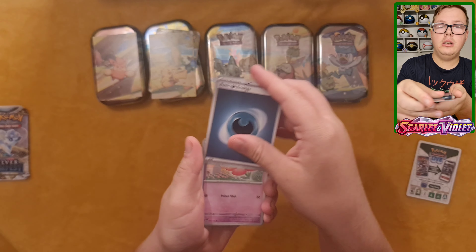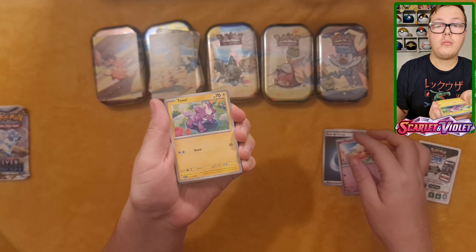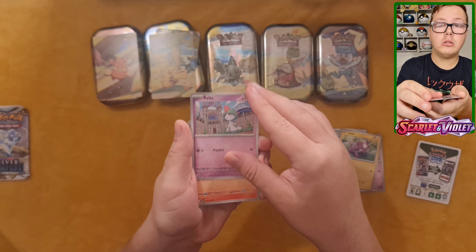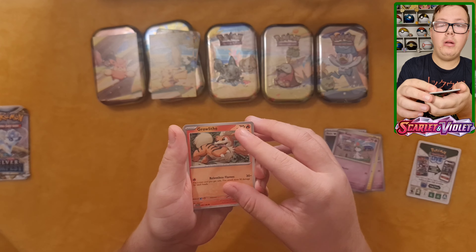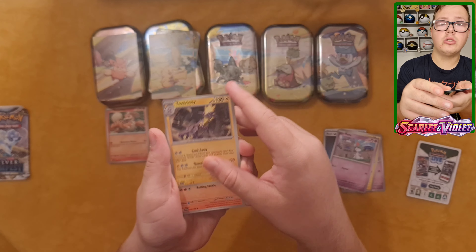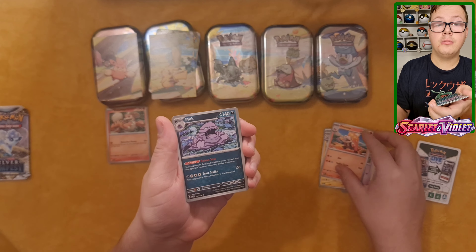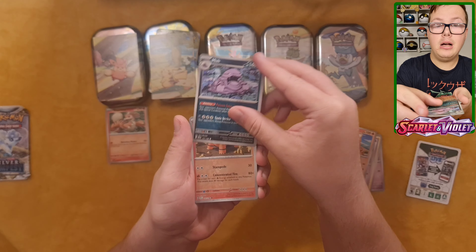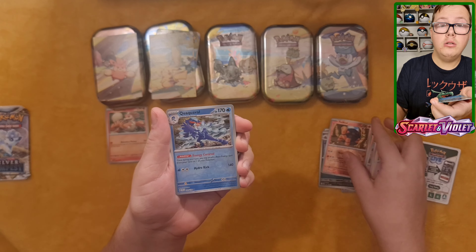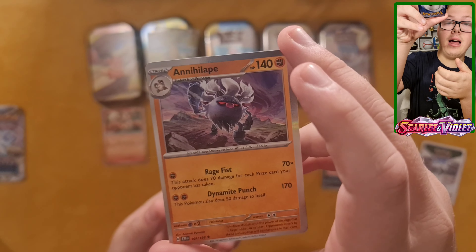Got the Energy, Flubbebe, Toxal, Routes, Growlithe which I'll put as my least favourite, Toxtricity, Crocolore, Muck, Reverse Holo Torkoal, Reverse Holo Quackswell, and a Holo Annihilate.